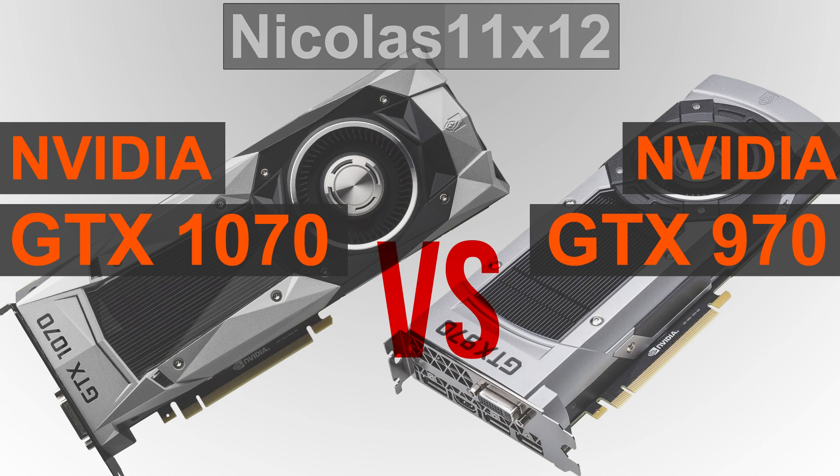But then again I'm not a fan of the idea of comparing these two models against each other. After all, we all know they aren't meant to be compared. The temperatures are fine on both models, although I've only been testing the reference designs here today. One of the things that impressed me the most is the fantastic power efficiency of NVIDIA's new 16nm Pascal GPUs. Despite the GTX 1070 offering so much more performance than the 970, it even consumes a bit less power.